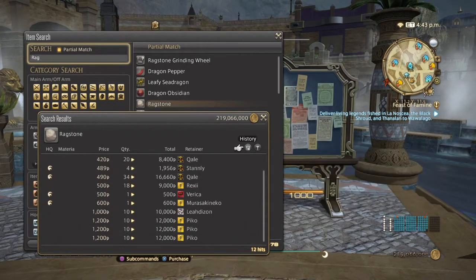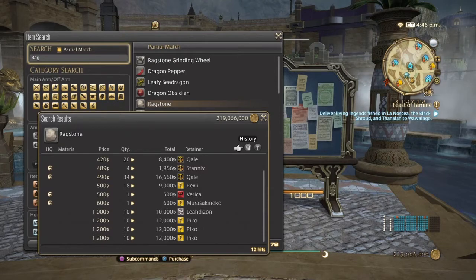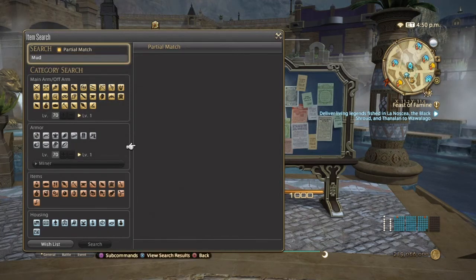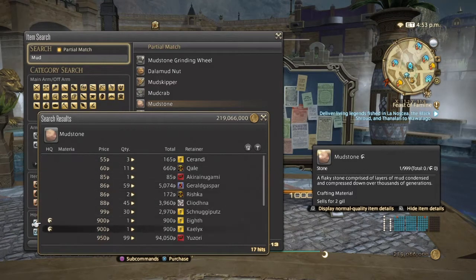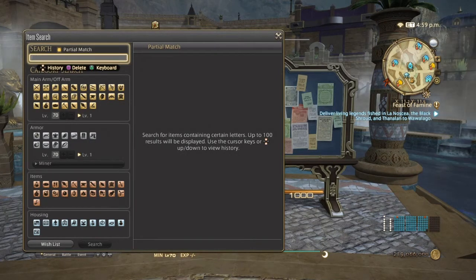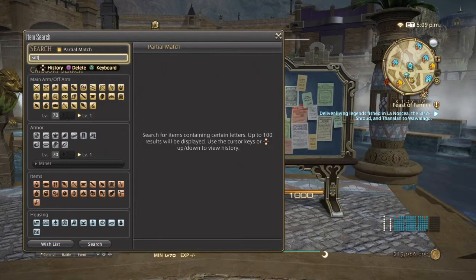Next are rag stones, used in goldsmithing. They're decently priced but haven't sold greatly on my server since most crafters are already end-game. After that is mudstone, used in making silver accessories — priced a little lower due to undercutters, but they sell a little better than rag stones. Then siltstone — also decently priced and sells a bit better than the other two, and will be increasingly in demand as you level goldsmith.